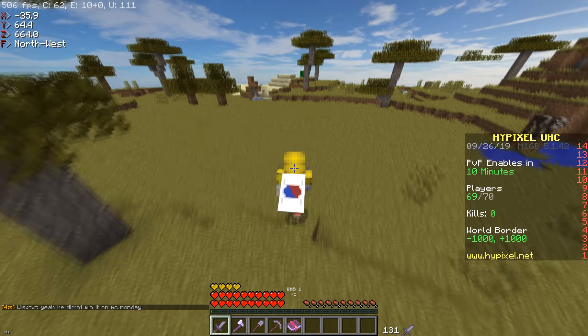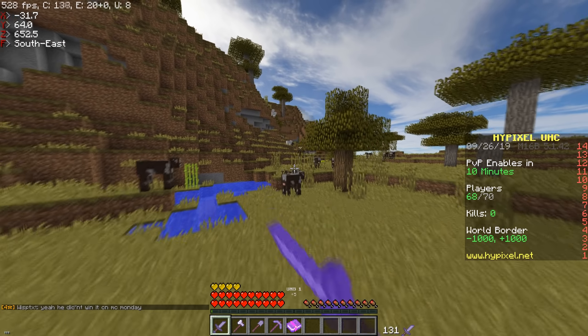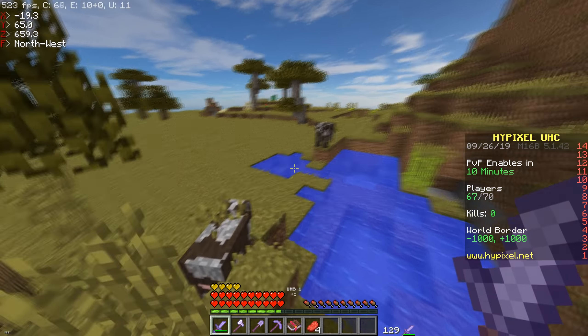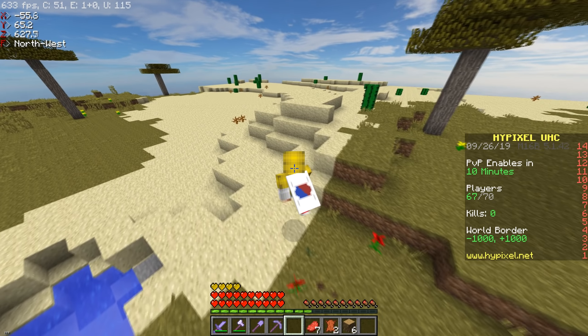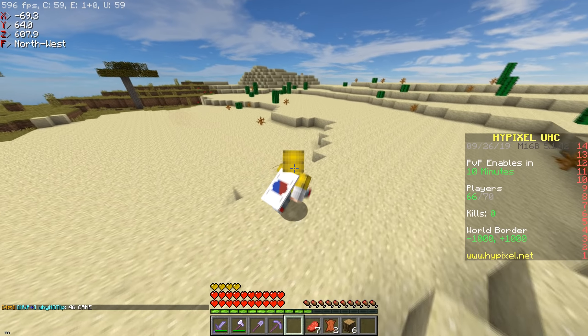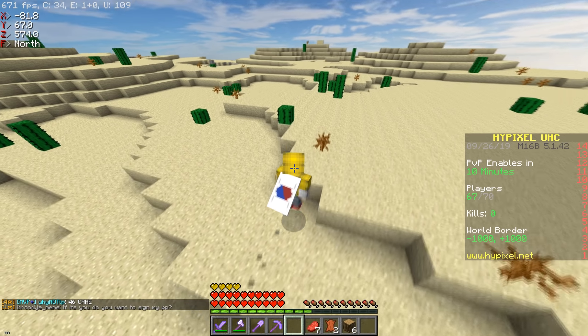Hey, what's up guys, we're back in the Hypixel UHC. We spawned right by cows — you know what that means, we can make the backpack. I also spawned right by a desert so I'm gonna be spending a couple minutes searching for either a temple or a village, because I always have to do it when I see a desert.